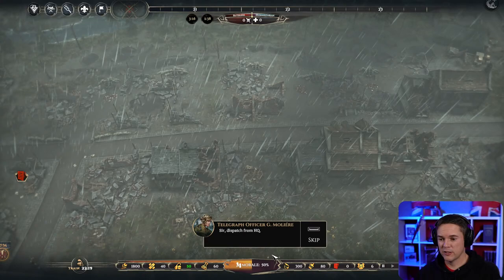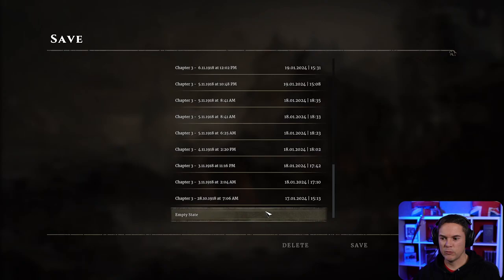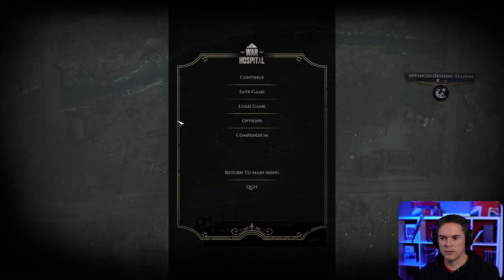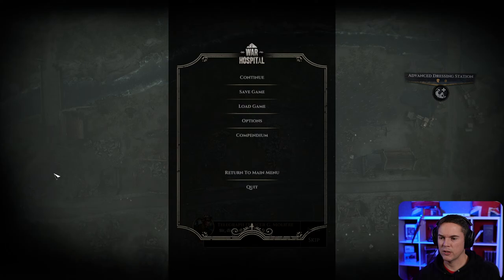Did I say they've added auto-save? These are our old saves, which is cool. I'm going to save a brand new one — I don't think they've added a quick save button. There should be an auto-save option but it's not showing up, maybe it's just automatic. There are keyboard bindings though — shortcut buttons — that's something. Hopefully it auto-saves at the start of every day.